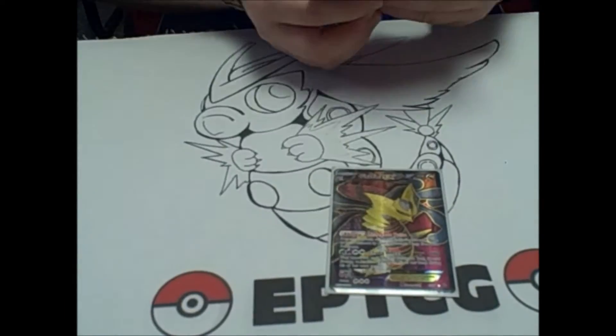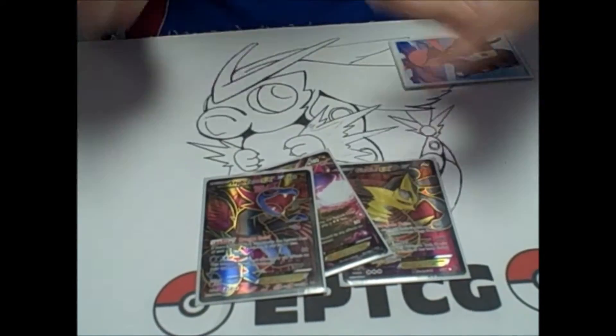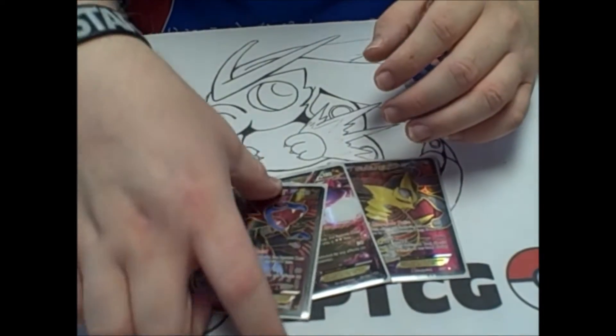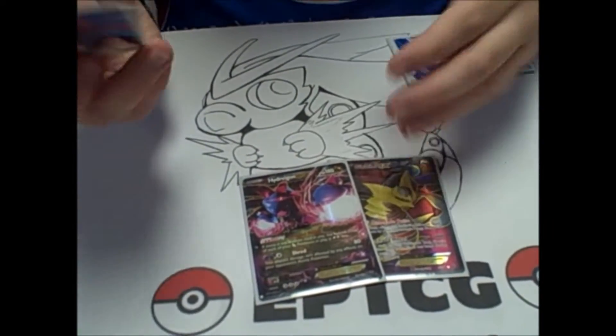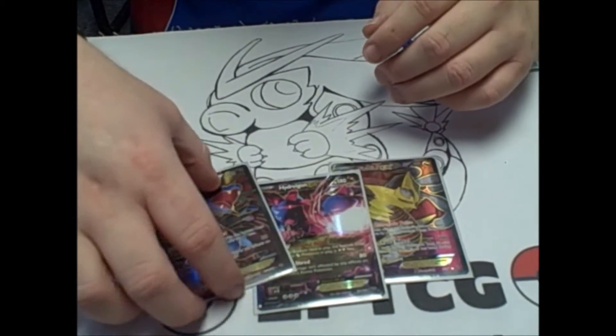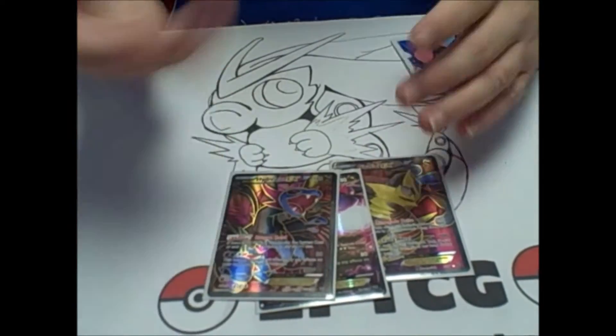Giratina actually has a really hefty retreat cost — 3 retreat cost. So to try to lower that down and make it a little easier, we're going to play Hydreigon here. Its ability is Dragon Road, which pretty much just makes all Dragon-type retreat costs 2 less. Also, the Shred attack can get past Regice too if Vowlplume gets that, so that would be a really good way to counter Regice.